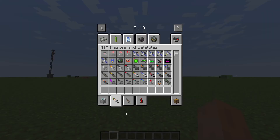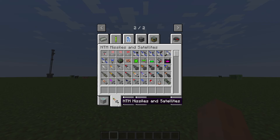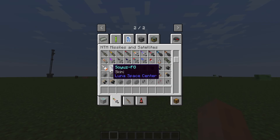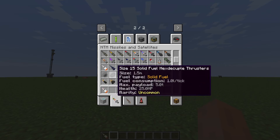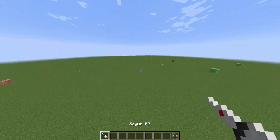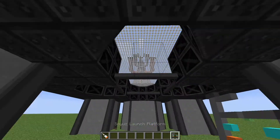So how to make it is pretty simple — you want to go to the ATM missiles and satellites, scroll down and you'll see something like a white triangle thing. Take that. There are two extra ones but they're just skins. Go all the way down and you'll see something called the ZOEUS launch platform. Take that and then technically you're ready to go. You want to basically just place it anywhere you want.